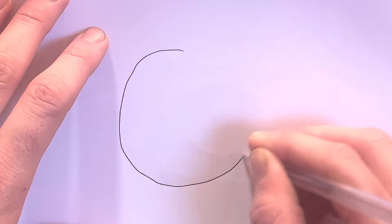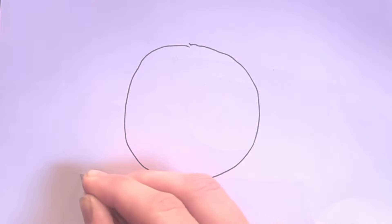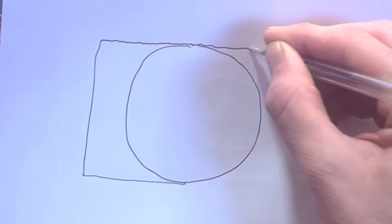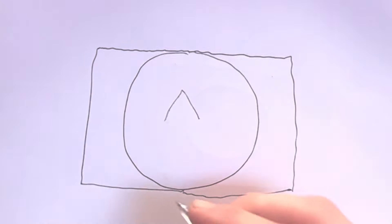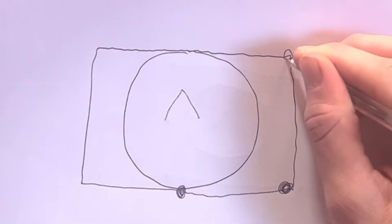So this is how a checkpoint looks to you in person — it's a circle. But this is what the checkpoint actually looks like from an invisible perspective. Around it, you have a box.